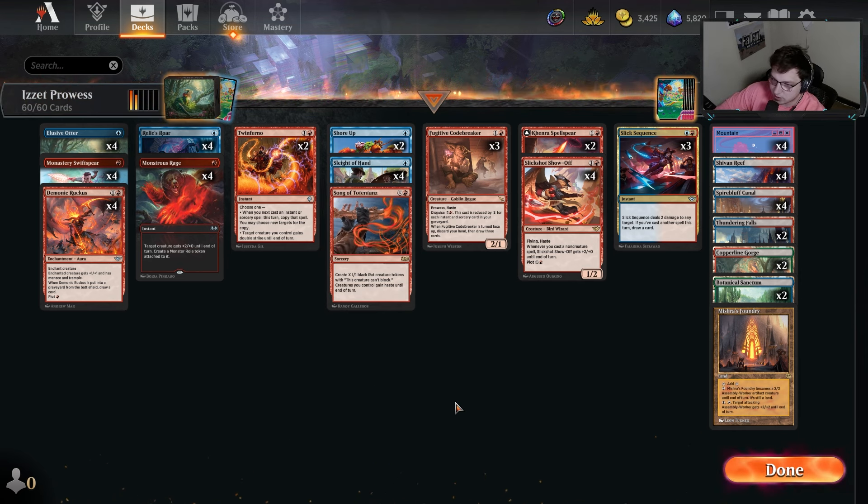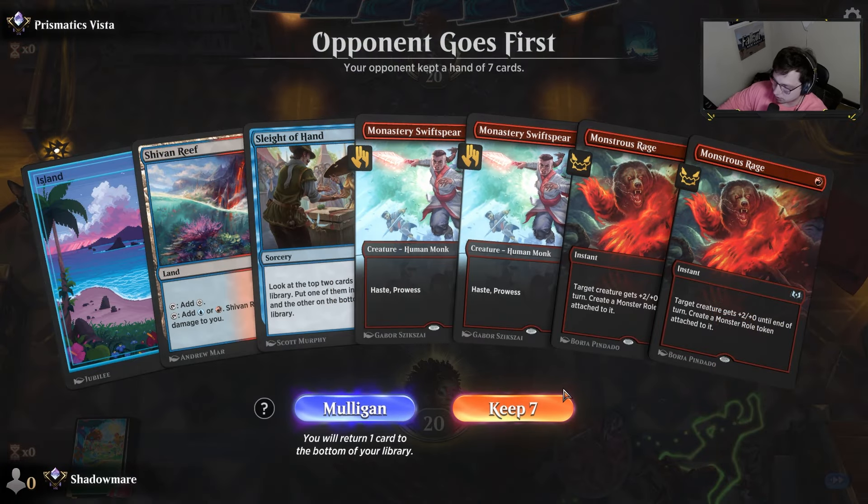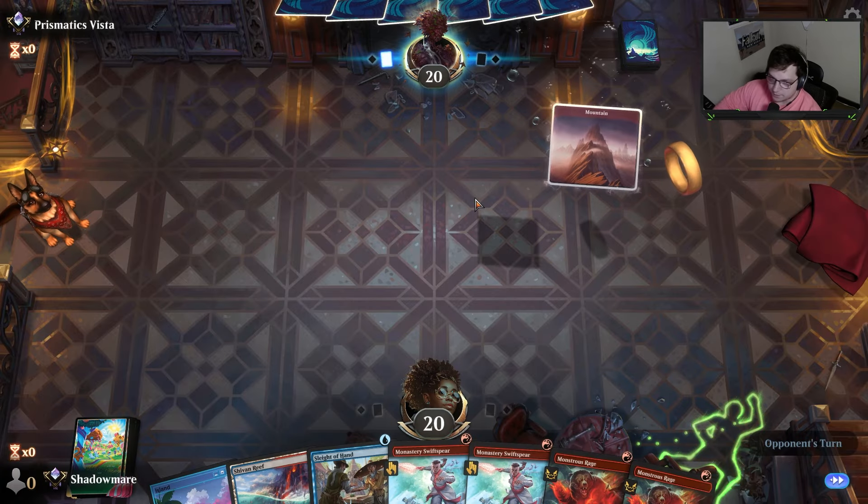We have twelve one-drops idealistically. I did Song for three tokens today which was really nice. But outside of that, let's just go ahead and dive into the games. If you all enjoy the content, please consider subscribing — I truly appreciate it. Let's head out there and prowl some people. My opponent goes first — unfair, unfair.